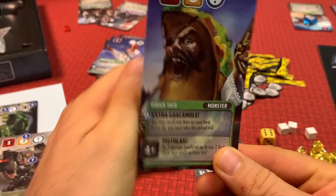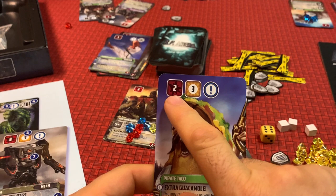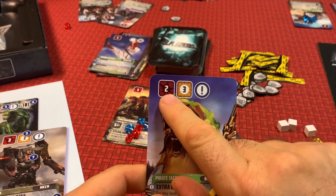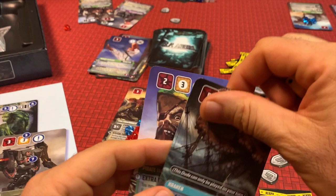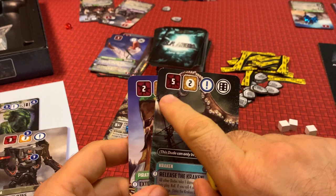On the top left of each card is a red box with a number — that is your basic attack. The number is the minimum you need to roll to use the basic attack, and it also tells you how much damage you'll do. So if the Kraken has a five, and I roll a six, I can place it there and do five damage. With Pirate Taco I would only do two damage — it's harder to hit with a higher number, but you do more damage if you succeed.